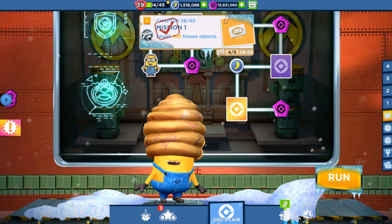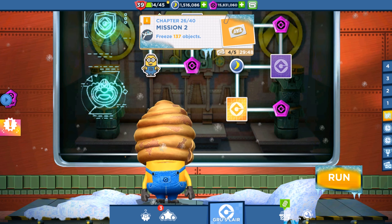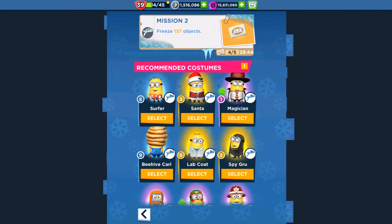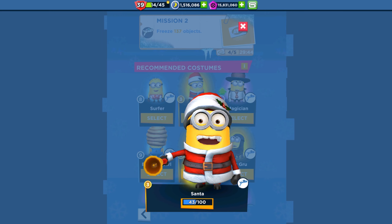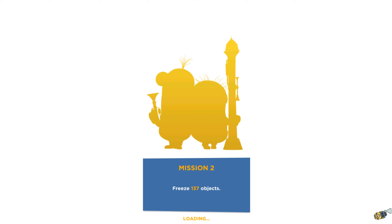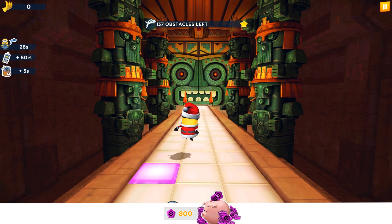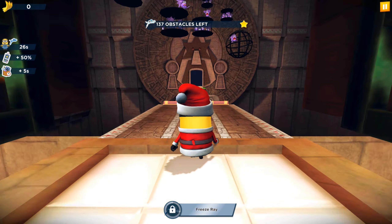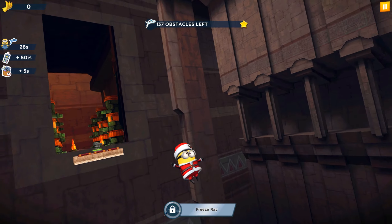What's the second mission? Freeze and shatter seven objects. I'll take the Santa Minion. By the way, he has a special power that all objects break themselves — you don't need to crash them. So when the freeze ray blasts into them, the objects explode on their own.